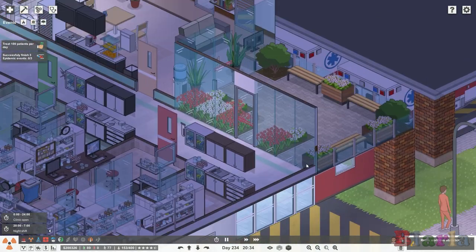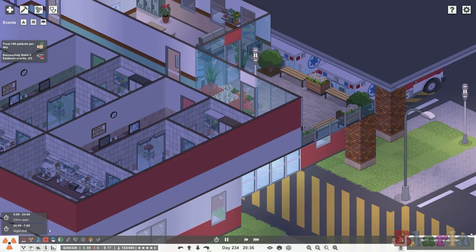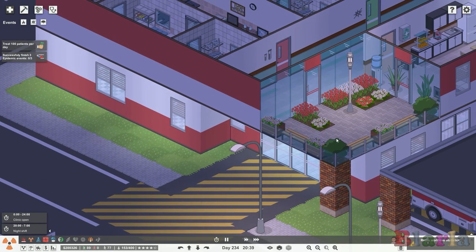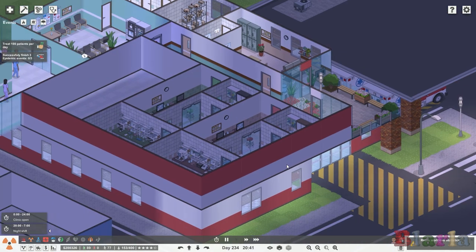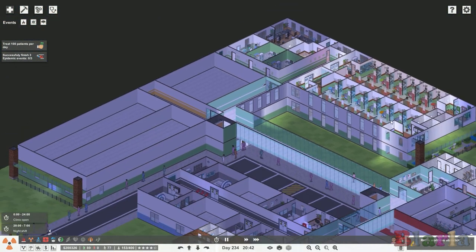They've got a lovely garden up here now — a little outdoor space above this emergency area. Nice and noisy, I suspect, is what this garden would be. And across here of course is where we'll have some more departments — that's a whole other floor of the hospital.